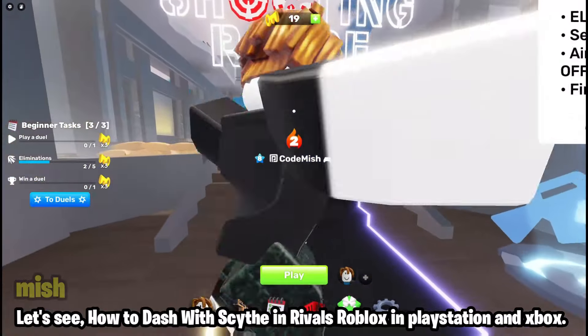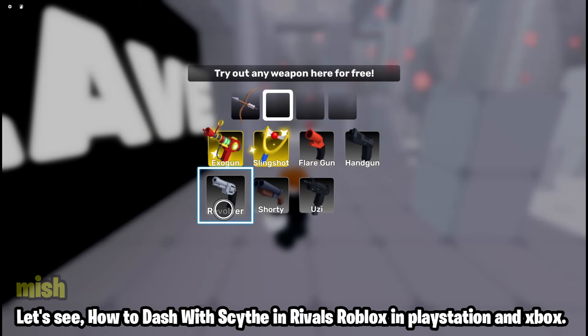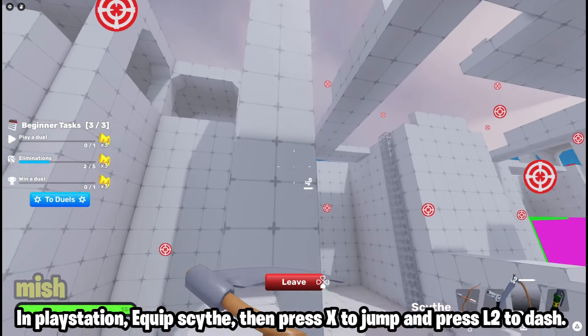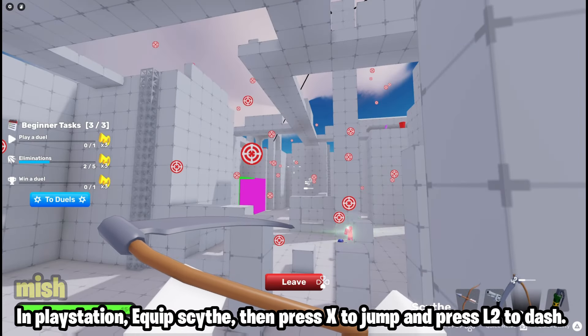Let's see how to dash with Scythe in Rivals Roblox on PlayStation and Xbox. In PlayStation, equip Scythe, then press X to jump and press Circle to dash.